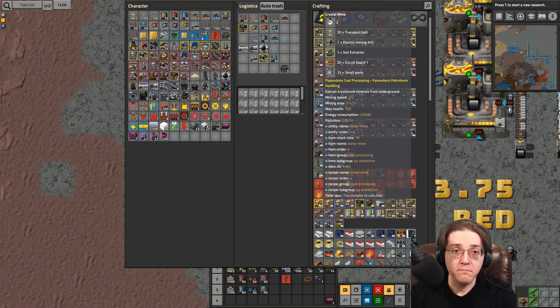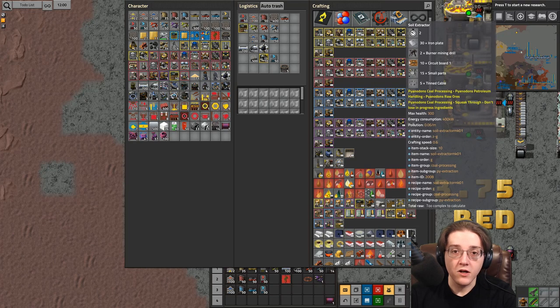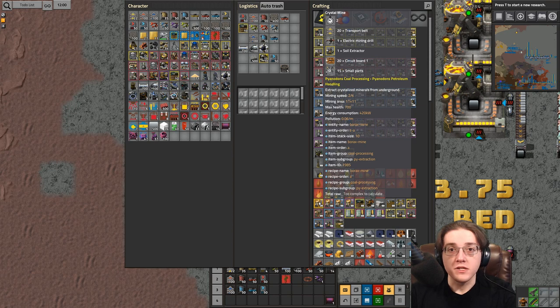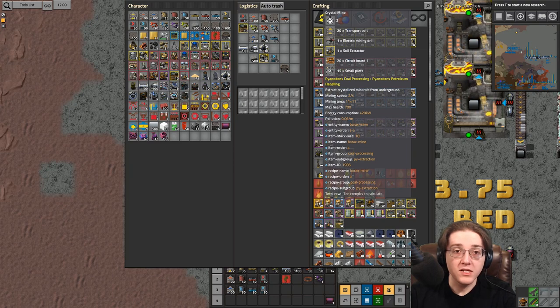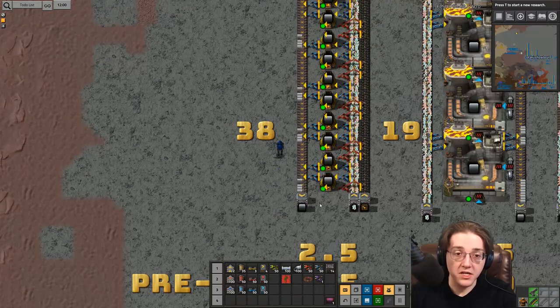What is involved in making a crystal mine? That's belts, mining drills, soil extractors, circuit board one, and small parts — a lot of iron and copper. The soil extractor mark one will be your burner mining drills and tinned cable. So even before you're able to do quartz, you're going to need to have set up a stone furnace line for tin as well. Tin, iron, and copper furnace lines will need to exist before you can get your first glass furnace line going.